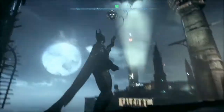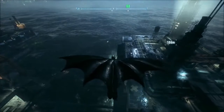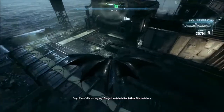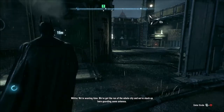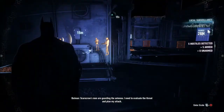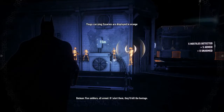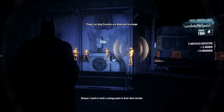Alright, let's go over here. Where's Harley? She just vanished. We're wasting time - we've got the run of the whole city and we're stuck up here guarding some antenna. Scarecrow's men are guarding the antenna. I need to evaluate the threat and plan my attack - five soldiers, all armed. If I alert them they'll kill the hostage. I need to reach a vantage point to draw them outside.